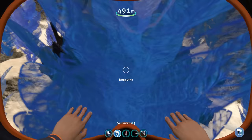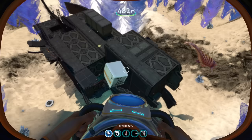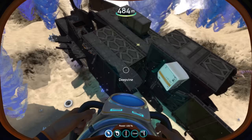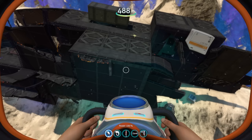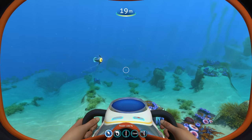The biome is mainly dominated by these weird glass plant-like structures known as Deepvine - they're relatives to Creepvine and Blood Kelp. There's also a new wreck down here that isn't in Vanilla Subnautica, and this is the main focal point of the biome. You'd come down here to get this wreck and the necessary equipment found inside.